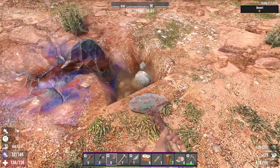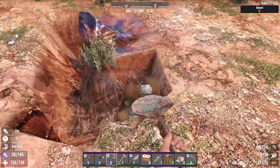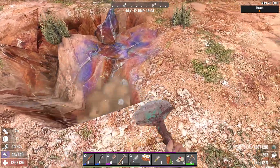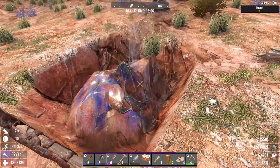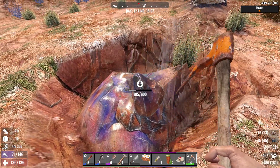I want to show you how to get oil shale, lots of oil shale, which is used for gas cans. First you need to go to a desert biome, then you look at the ground for these rocks that are like blue and pink and brown oranges.